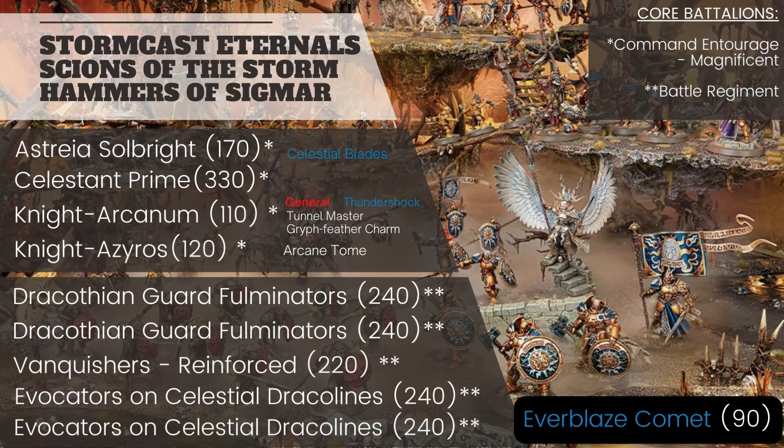In summary, this is an elite Hammers of Sigmar Stormcast list with a lot of elite units, leveraging the Vanquishers to remove high-model-count units, with a heavy emphasis on the Everblaze Comet — the list is built around it — together with the Comet Strike Scepter for a lot of AoE damage, then using the Lightning Arc from the Evocators to finish units off.